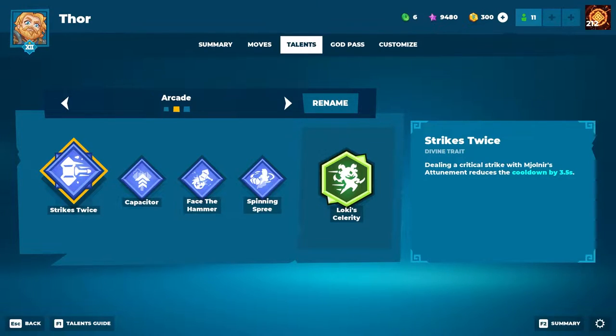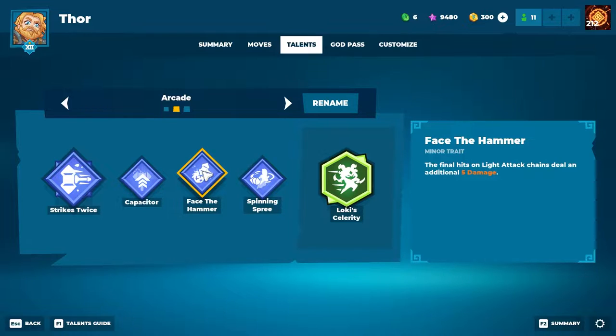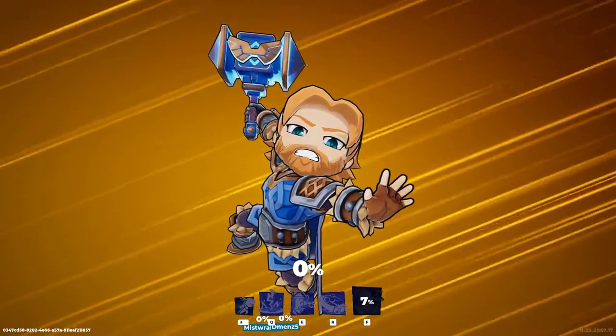Before we get into the gameplay, we need to take a look at the talents I'm running for Thor in this video when we're playing 3v3s, which is what arcade is. I'm gonna do the divine trait Strike Twice to reduce the cooldown on throwing the hammer. This pairs nicely with the minor trait Capacitor, which gives us ultimate charge on each enemy hit with the hammer when we throw it. Then we have Face the Hammer for extra light attack damage on our last light attack in the chain. Spinning Spree for extra movement speed when we do our spinning ability — this pairs nicely with the greater blessing Loki's Celerity, which also gives us extra movement speed.